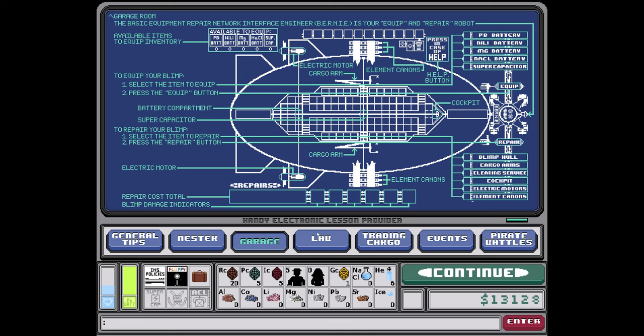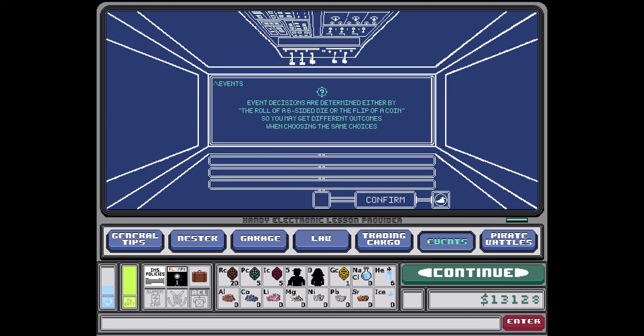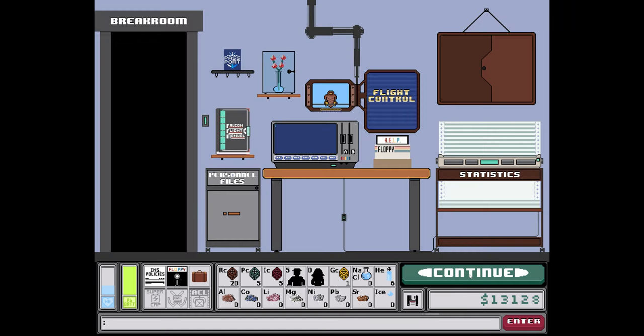Here I equip items to the blimp. This is the lab — basically where you load stuff. It's a bit of a puzzle as well; the developer describes it like a giant escape room. For pirate battles, the helium tanks are your health bar — pirate battles use a rock-paper-scissors outcome system.